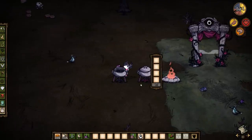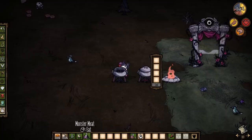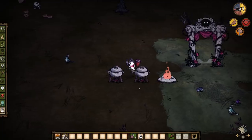You can get the egg by having a bird in a cage, and then you cook a monster meat and give it to it, and it'll give you an egg. So I'm going to cook both of these up.